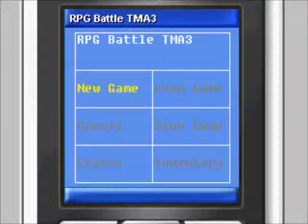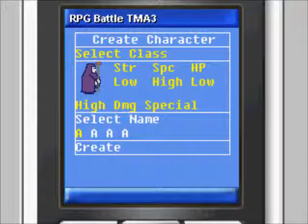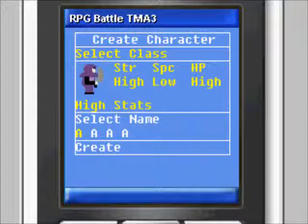Character creation — general navigation. The up and down keys will move between the three menu options of select class, select name, and create. While in the select class and select name options, the left and right keys move between options.